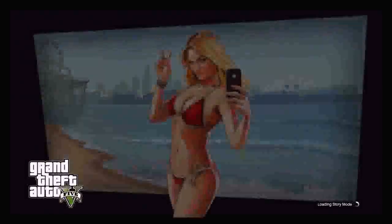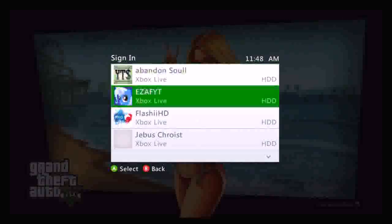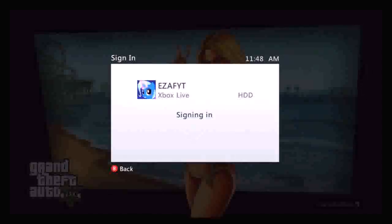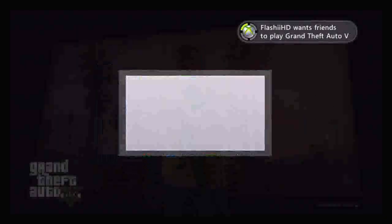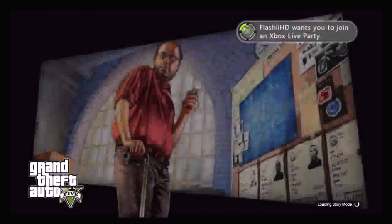From there, you just want to sign out of your account that you're on right now. You will see a loading screen, but before that you just want to sign back in on your account once again, and then wait out this loading screen — I do speed it up because it is very long.